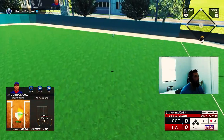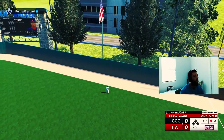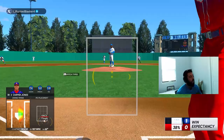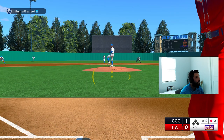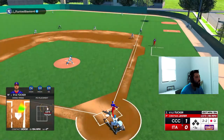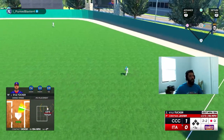Oh my, that ball absolutely took off — it's gonna hit the building! Oh my, how far was that? 466 feet — Chipper makes it 1-nothing. Alright, here comes our debut — let's do the same thing, go back-to-back. That's a base hit for Mr. Kyle Tucker and we've got a one-for-one start with him — let's go!